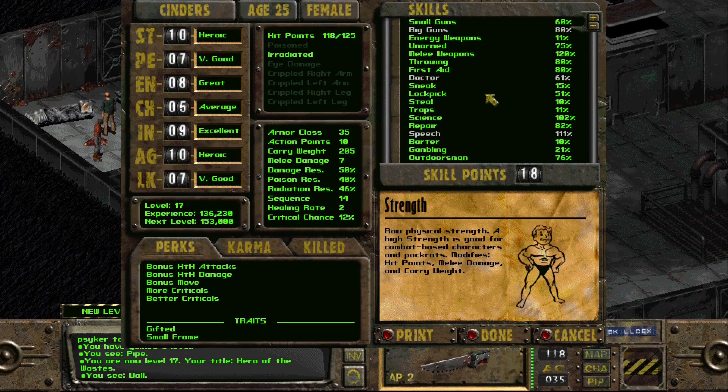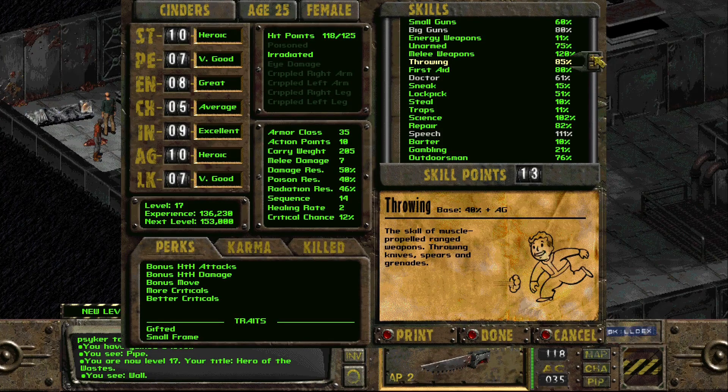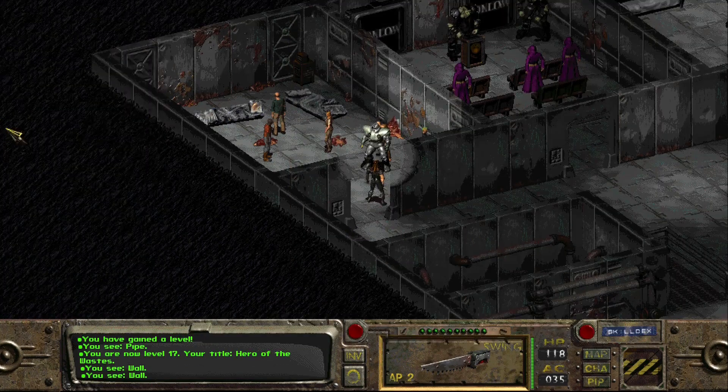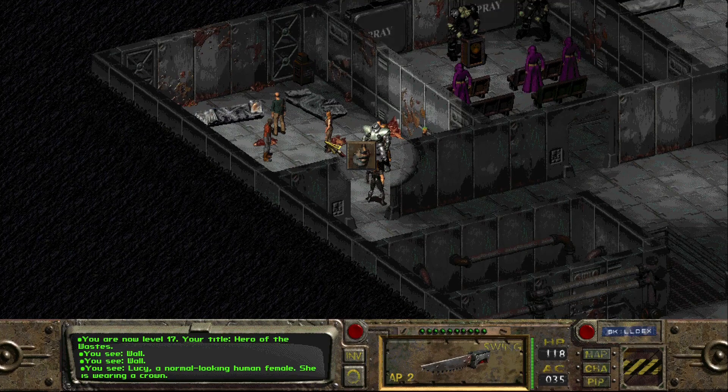We got more skill points. A little more into lockpick maybe. Melee is at 120. Could go up a little on big guns, but it's kind of minor. Lockpick to 60 — we might have to pick another lock or so. No free skill points left. We're just shy of 17,000 XP to the next level, which would give us a perk. We may or may not see that before we're done — thinking not.